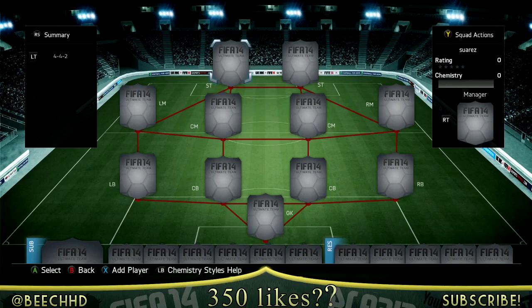What is up guys, bchd here and today we have got another Man of the Match play review. This one is a silver. If you are looking to buy coins, you can buy some — the new Man of the Match cards have been out the past 3 or 4 days — go and check out UTCoins. You can use code BEACH to get yourself some cheap and reliable coins and a 5% discount.